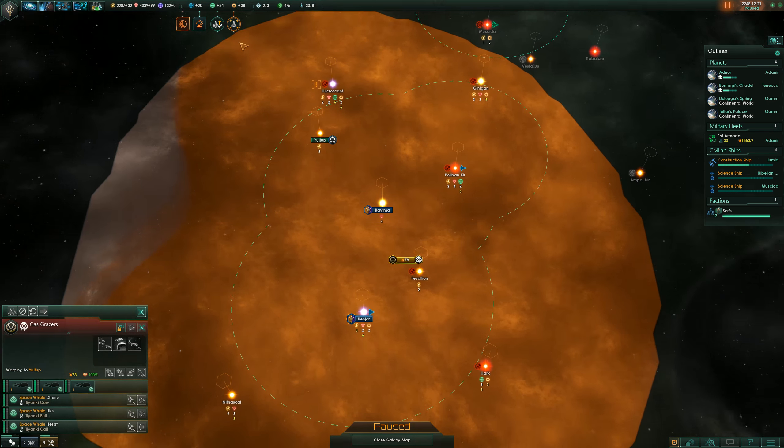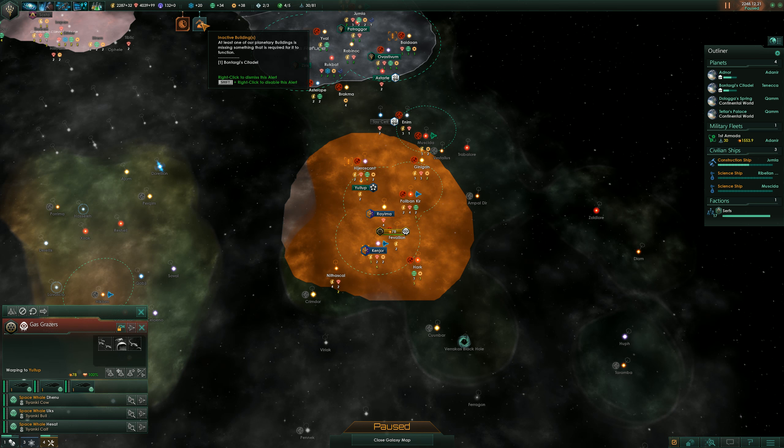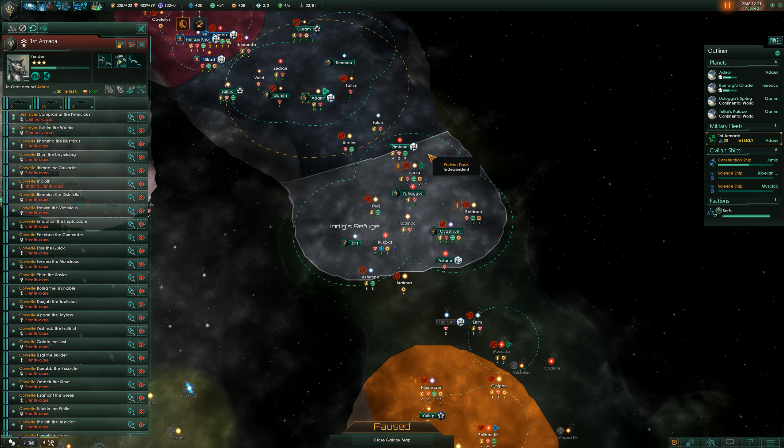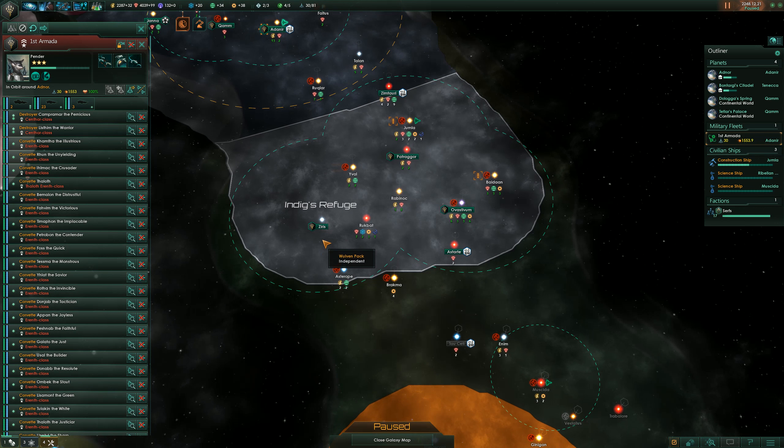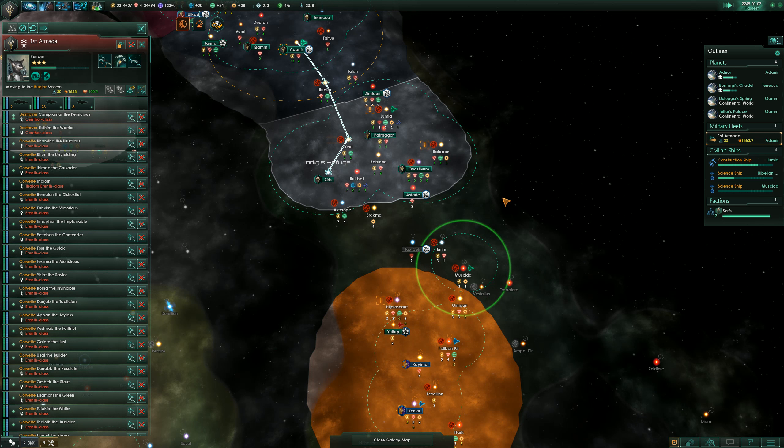We found more cows — Yuletop, out of our reach. We have been fully upgraded, that's good. Our armada is all the way up north. We can move them down to Series, I think. System survey complete.